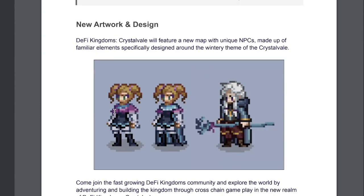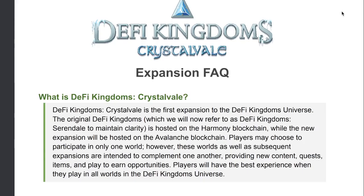Crystal can also be staked in the bank to earn a share of in-game transactions. There's also some new artwork and design on the way — DeFi Kingdoms Crystal Veil will feature a new map with unique NPCs made up of familiar elements, specifically designed around the wintry theme of Crystal Veil.